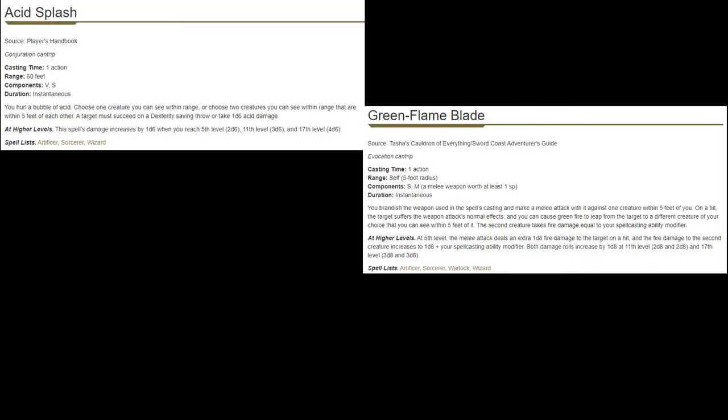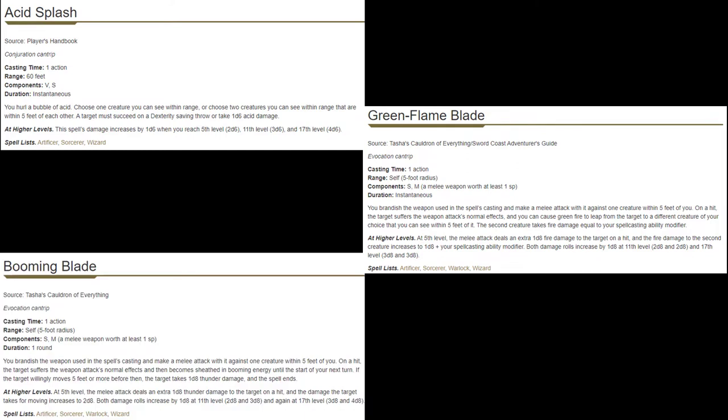A pretty neat side effect is that once we get to level eight, we're going to get our Potent Spellcasting. How this reads is when we do damage with our cantrip, we get to add our Wisdom modifier. This includes the wizard cantrips we choose, so those cantrips that do damage more than once, we get to add that Wisdom modifier more than once. Acid Splash, Green Flame Blade, and Booming Blade are all good examples of this.